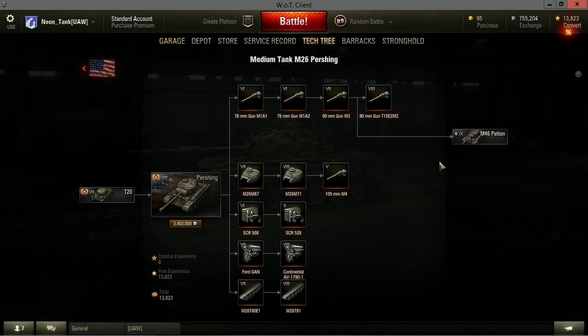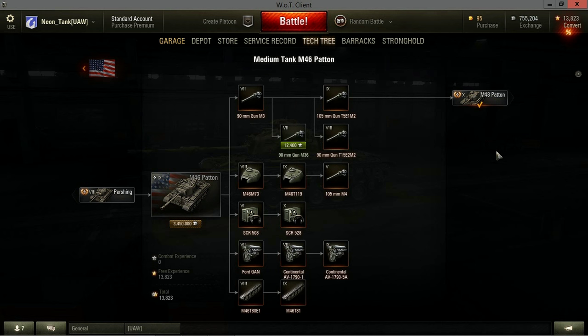I did enjoy the Pershing - I definitely recommend it if you enjoy tanks with turret armor and gun depression. The M46 Patton at Tier IX was frustrating. People have very mixed reviews on it. It mounts a very good 105mm T5E1M2 gun, but it is hopelessly inaccurate for a Tier IX medium, which kind of turned me off. But then we get up to the M48, which is where we are.